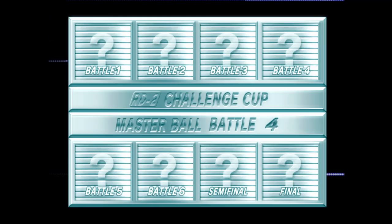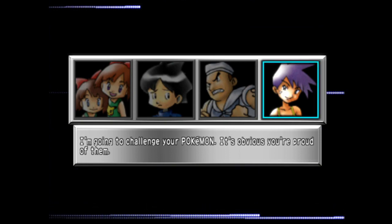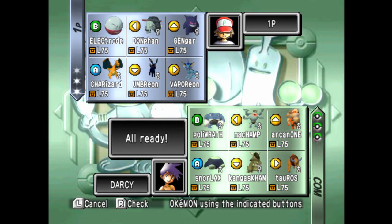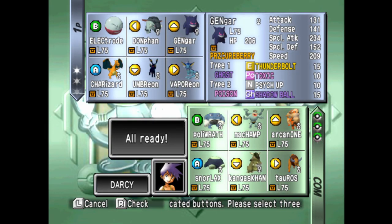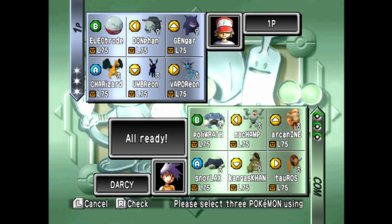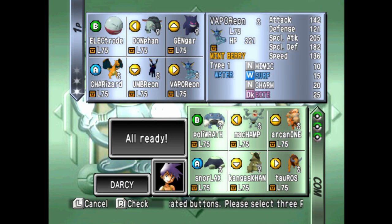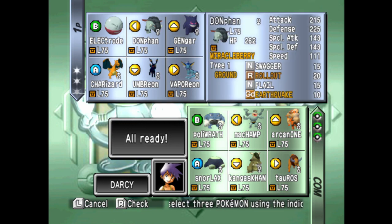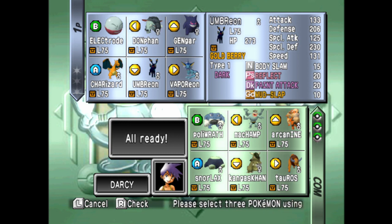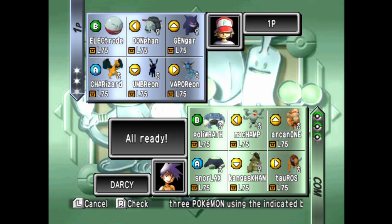The thing Gastly could pull off that Haunter can't is focus Trick Room at level 1. The reason I went for it is because it's very strong but fragile, and you could do some cool stuff with it — Sneebon was one of my favorite things to do with Gastly. I tried for Trick Room because I didn't really have the slowest team — I had a mix of both. A pure slow team, I would have gone for Trick Room.